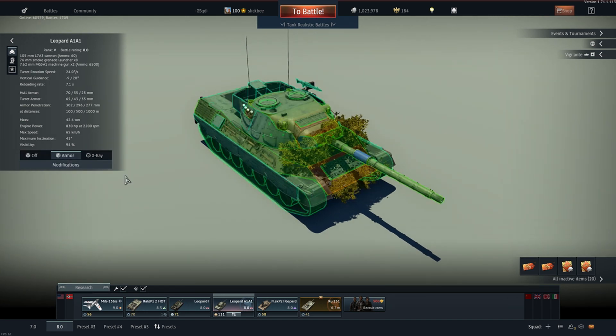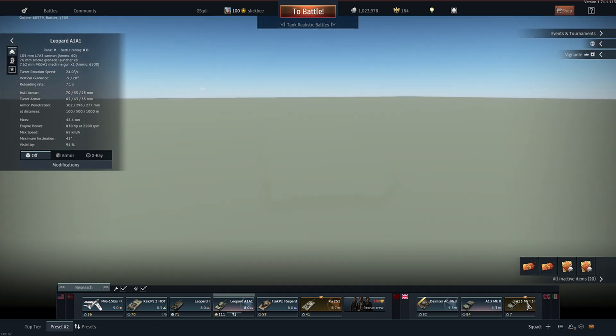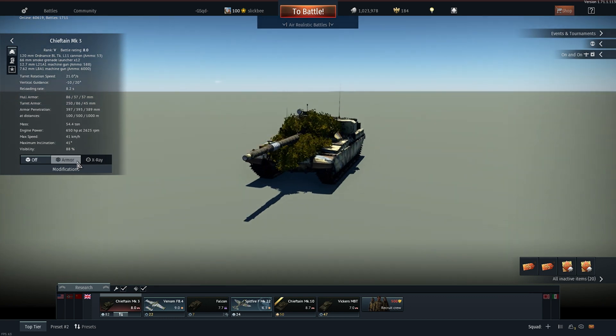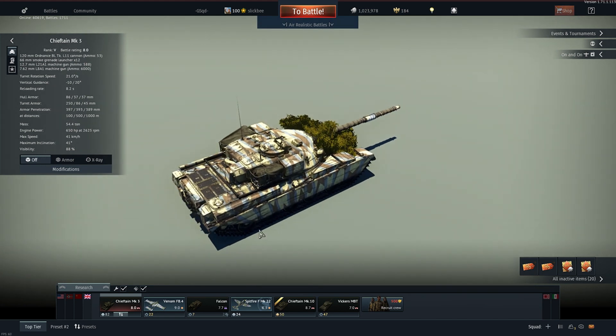I'm mainly going to talk about HEATFS versus APFSDS in this video. There are very few situations where I use anything else. If I'm in a Chieftain that doesn't have APFSDS, then of course I'll use APDS. HESH right now is not performing well and I wouldn't tell anybody to use HESH at all right now. So the true rounds you should be looking at are HEATFS, APDS, and APFSDS.